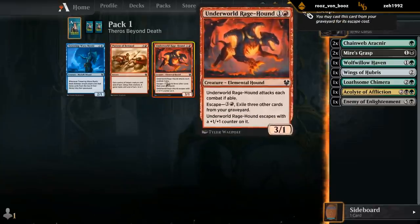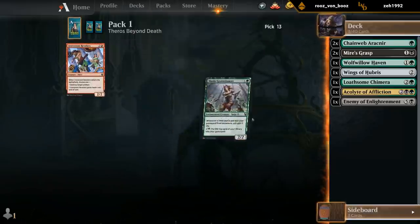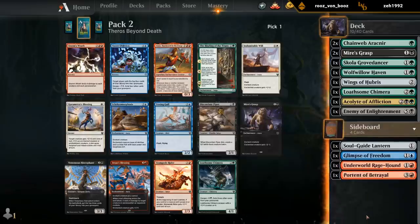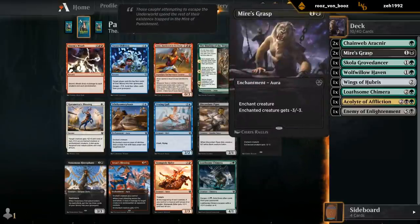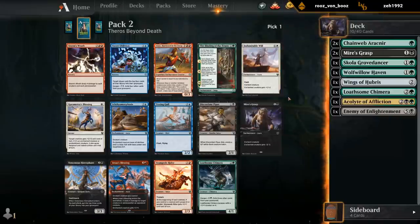There's a small chance we play enemy. So we're pretty committed to Black Green. More Mire's Grasps, there's Hierophant, another Chimera. Don't think I'm really interested in the Storm's Wrath at this point. Hierophant is quite good at filling the graveyard for escape, but even though we already have two Mire's Grasps, we might not get another one and removal's removal. So I think it's close, but I'm probably still taking the removal spell.